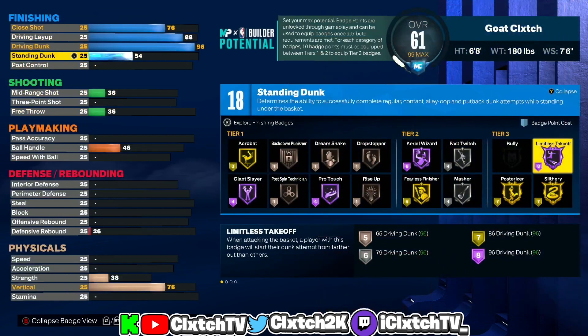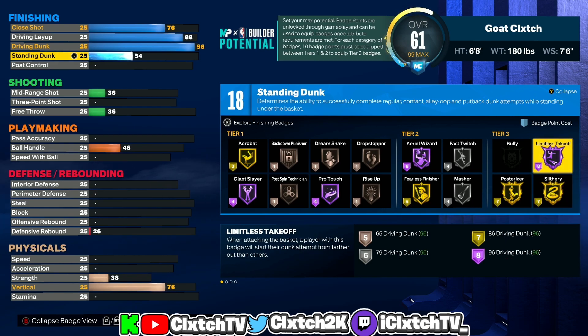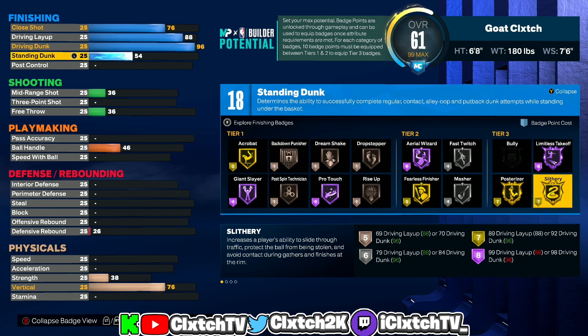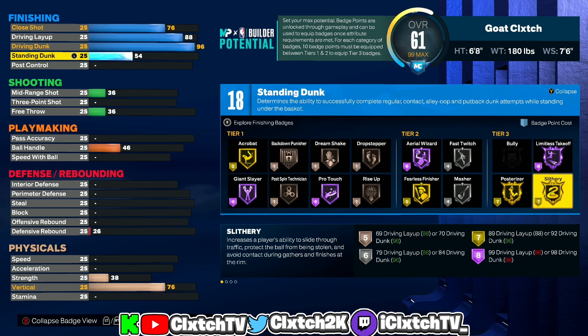Limitless takeoff is a tier 3 badge — to get it at hall of fame you need 18 finishing badges, which you have with this build. All these good badges are tier 3, so to get all three you either need the double core badge pattern to core limitless takeoff and something else like slithery or posterizer, or without double core you need 24 finishing badges total. If you core limitless takeoff at hall of fame, you need 24 badges to also run slithery and posterizer. If you core posterizer or slithery instead, you'd need 25 badges.